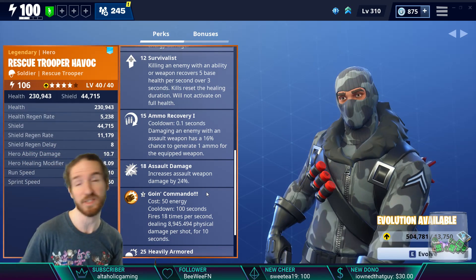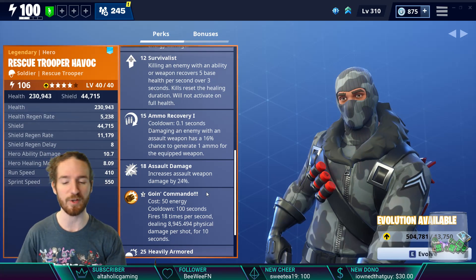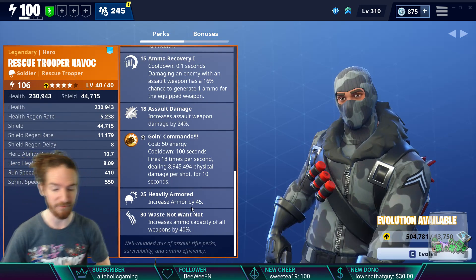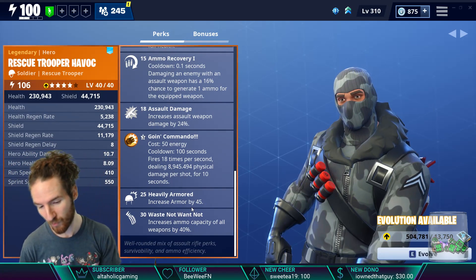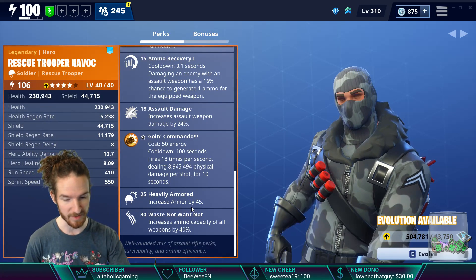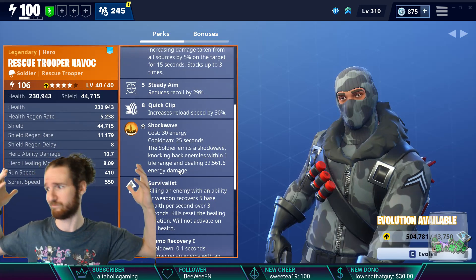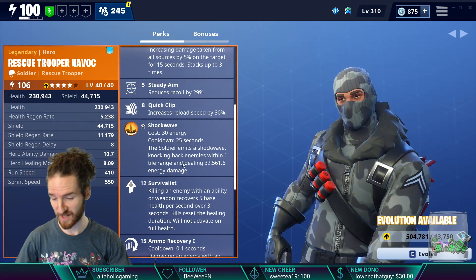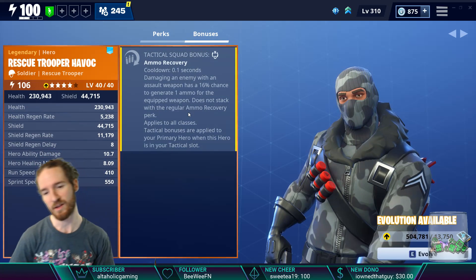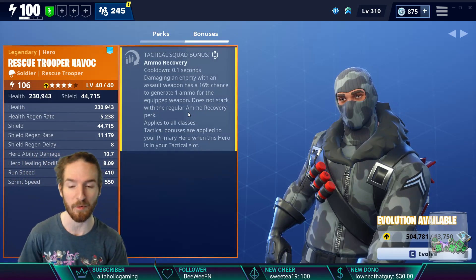Assault Damage gives a flat 24% damage buff on top of the 10% from Advanced Tactics and the potential 15% from Debilitating Shots, but you have to use assault weapons — no snipers, pistols, or shotguns. Heavily Armored increases armor by 45. Waste Not Want Not increases ammo capacity, so your clips are bigger and you shoot longer without reloading. Then you get reload speed. The bonus from Rescue Trooper is Ammo Recovery — if you really want that as a tactical, this is the hero to pick up.